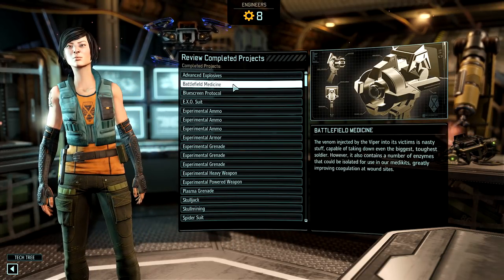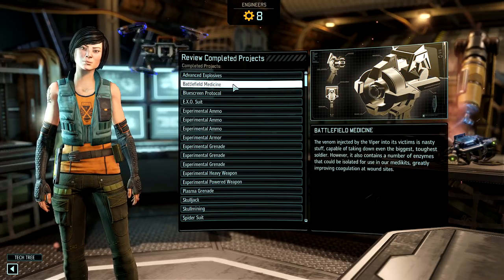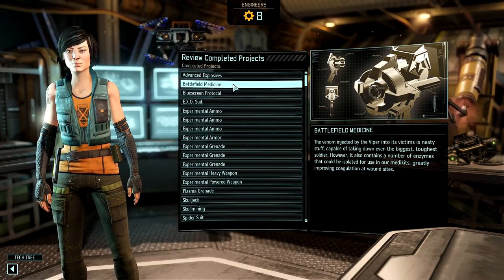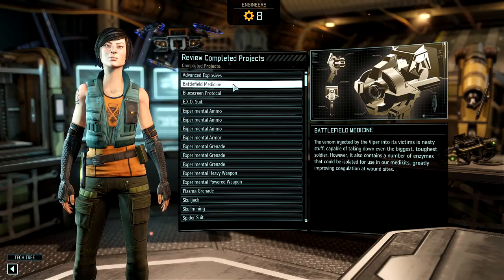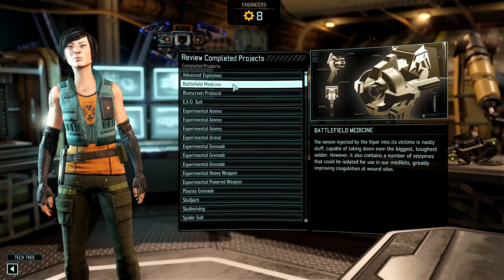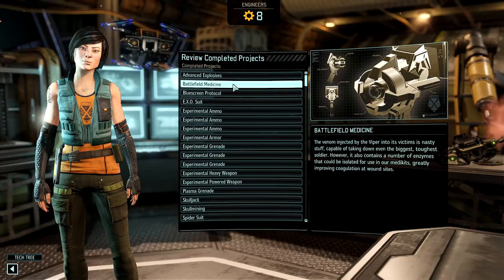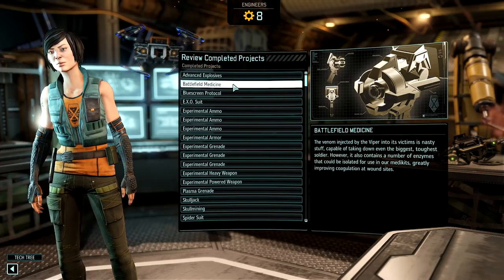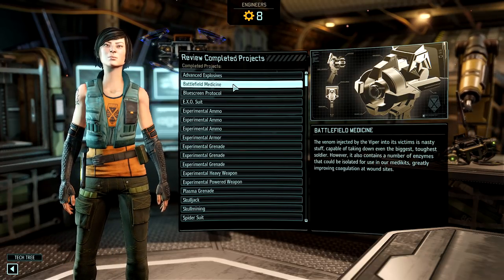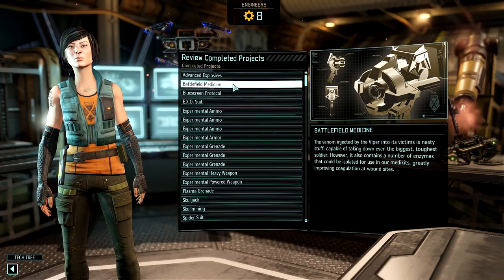Another thing that will be somewhat dependent on what else is going on in the campaign, but is still a priority, is battlefield medicine. You don't need it too much as long as you just have the starting armor. But once you go up to tier 2 equipment, your soldiers have usually been promoted more and their health is getting up there. So having heals that only do 4 starts to be a lot less effective, and battlefield medicine will kind of get it back to where it needs to be.